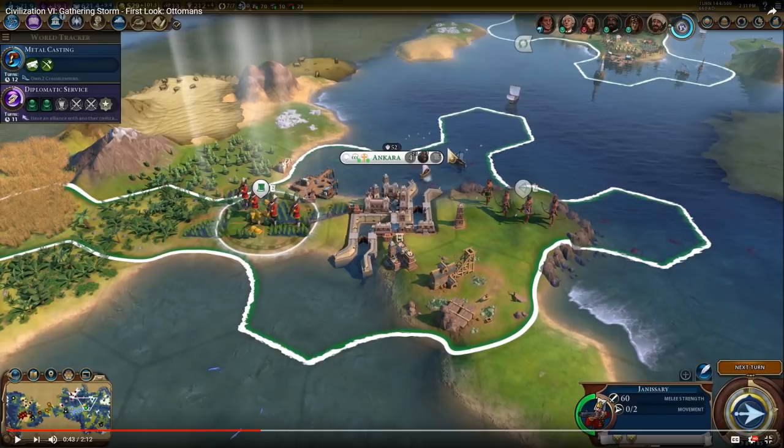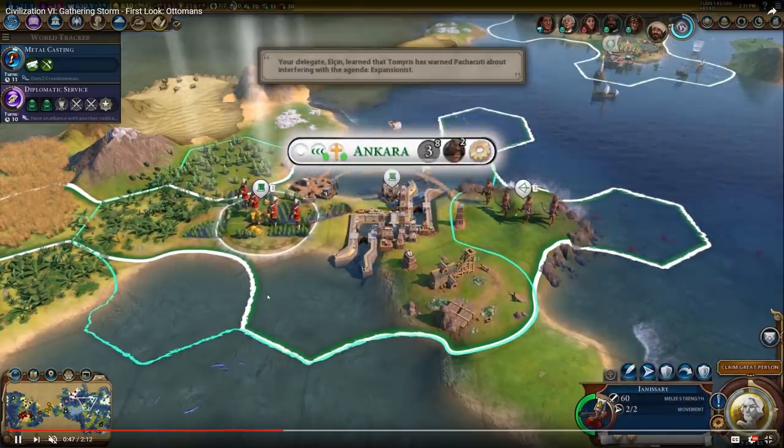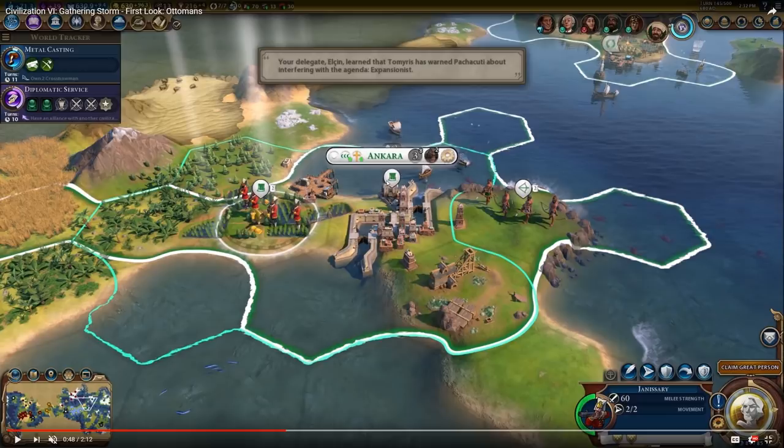The normal melee strength of a Musketmen is 55, so the Janissary gets 5 additional combat strength over Musketmen, with the same movement and a free promotion. The thing that does suck is that it does consume population when you train it — the city shown goes from size 4 down to size 3. But if it's a city you haven't founded, you don't lose that population. That further works into the whole snowball mechanic of the Ottomans: the more cities you take that others have founded and you've conquered, the stronger and stronger you get.